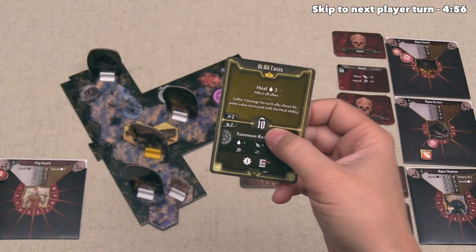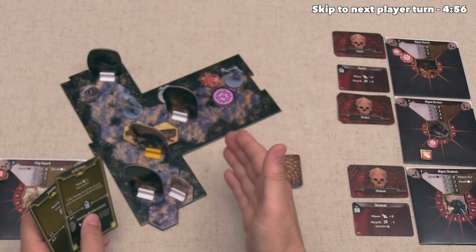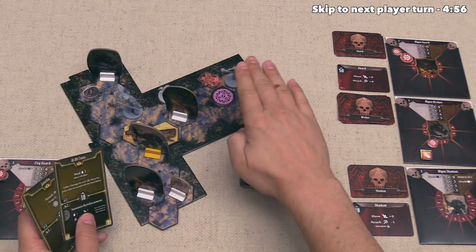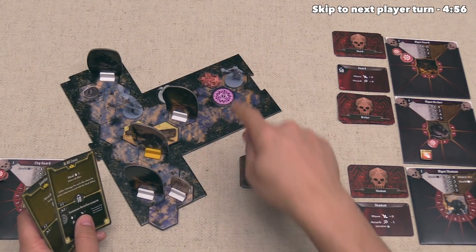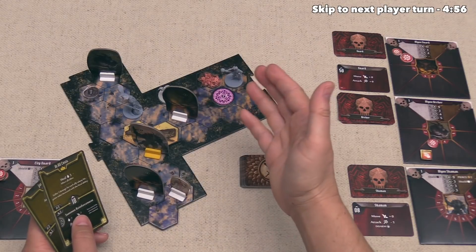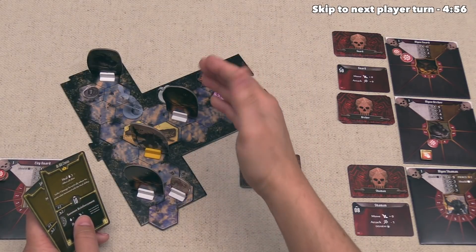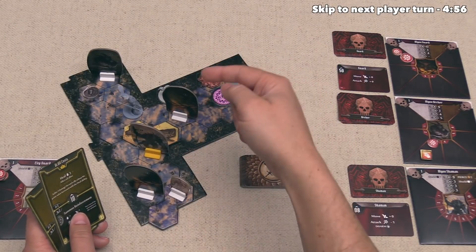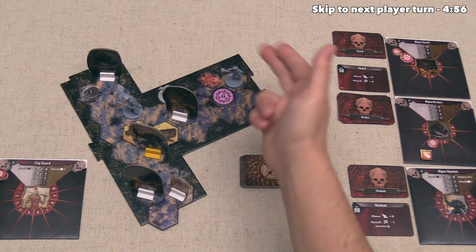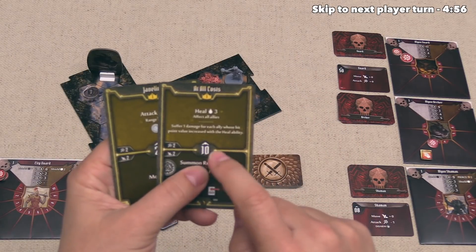Using At All Costs gives us initiative options of 10 or 21. While making decisions, we're discussing options with companions. The Deathwalker is moving and setting stuff up, hoping their Shadow Beast kills this Algox Guard, which only needs one damage to die. The Blink Blade is going slow but planning a big attack towards this Shaman. Both companions are going relatively slow, so we don't mind going very fast — we'll select initiative 10.